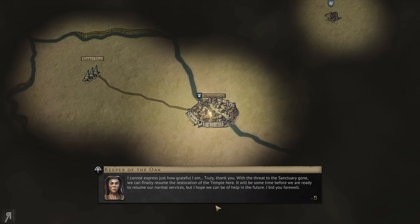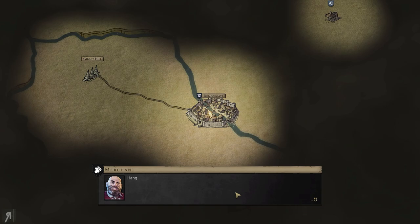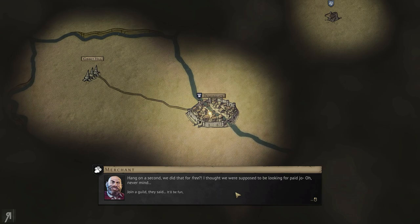'I cannot express just how grateful I am — truly, thank you. With the threat to the sanctuary gone, we can finally resume the restoration of the temple here. It will be some time before we are ready to resume our normal services, but I hope we can be of help in the future. I bid you farewell.' Wait — we did that for free? I thought we were supposed to be looking for a paid job. Join a guild, they said — it'll be fun, they said; you'll make heaps of gold.